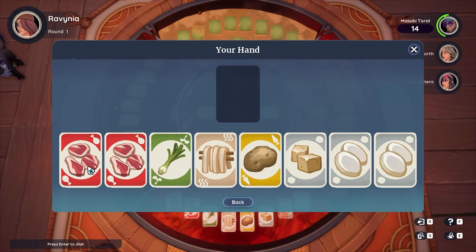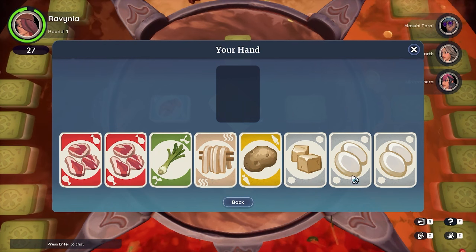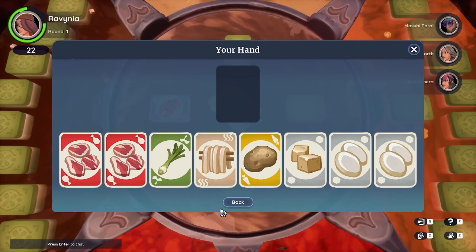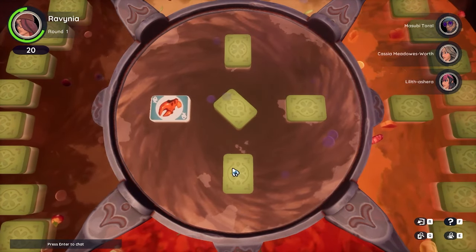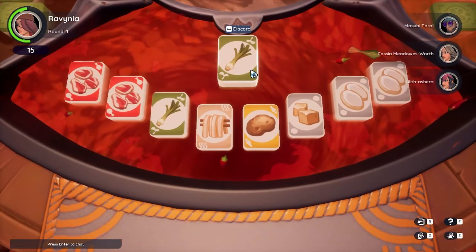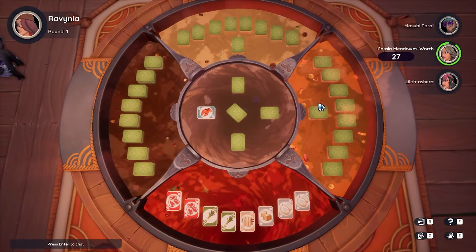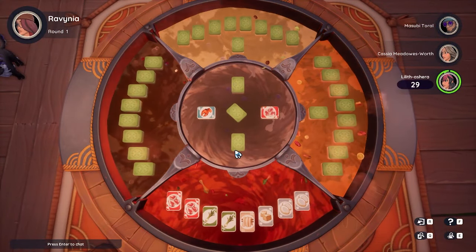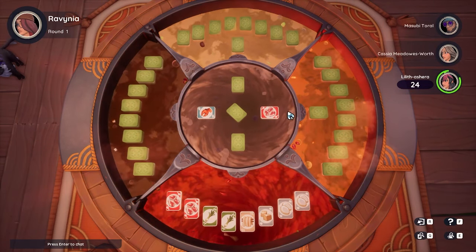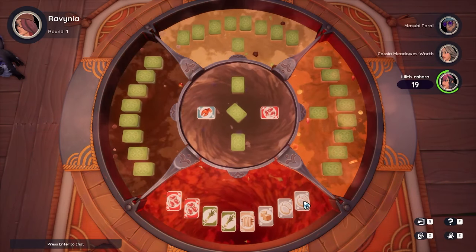On PC you can press E — I'm not sure what the control is on Switch — to pull up what your hand is right now. I already have two matching meats and two matching water chestnuts, so I'm probably going to stick with those and play with the board. I'm not going for seafood in this hand, at least so far. I'm going to get rid of the potato because people are always going for potatoes — yep, someone already snatched it. Now there's that meat I need, so I'm hoping it comes back around on my turn.